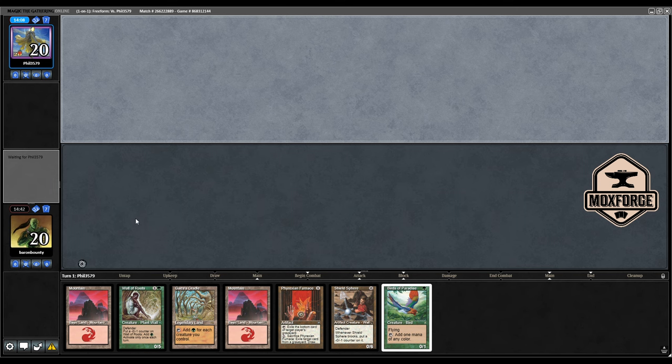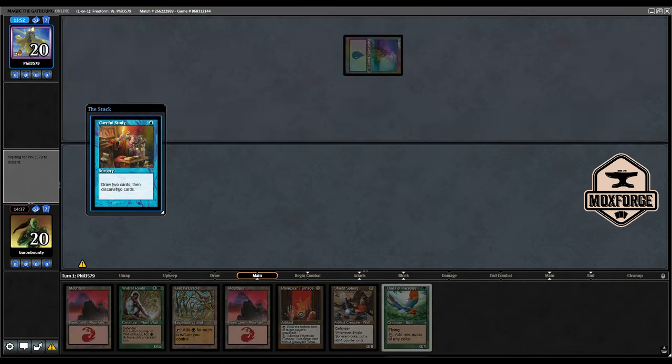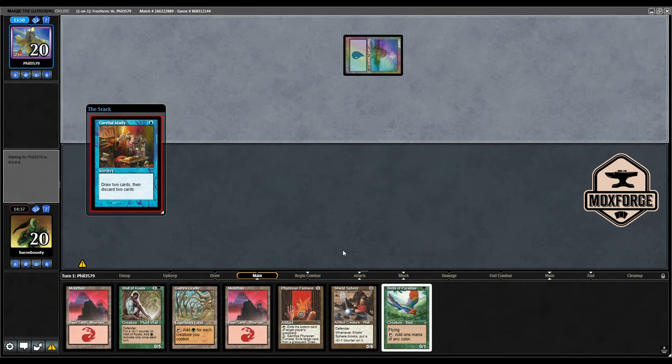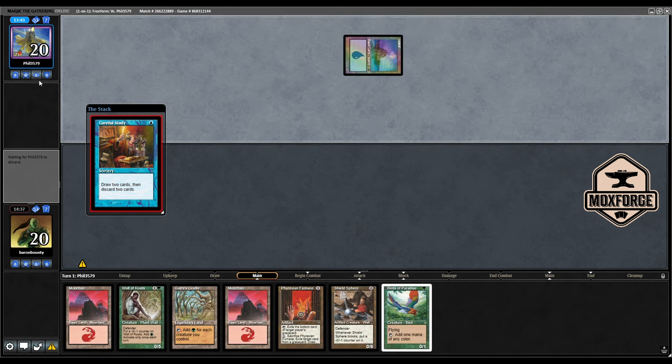I'm not sure about the Red Elemental Blasts — I'm not sure we could hit Psychotog or Gush with them, but I think I want to blast a Gush. We do not have green — actually we have green with Cradle and Shield Sphere. I would like to keep this. So the question is, do I want to lead? We can make a pretty explosive turn. Let's see what his bottom card will be and I'll decide then.